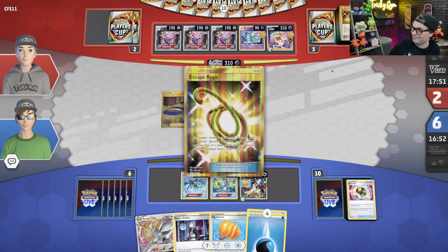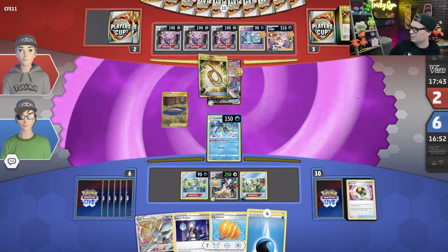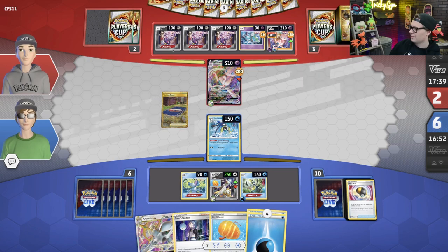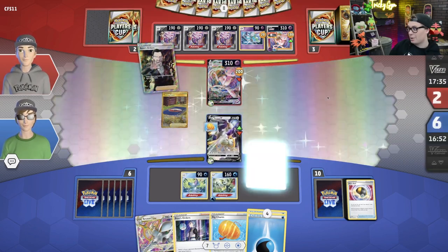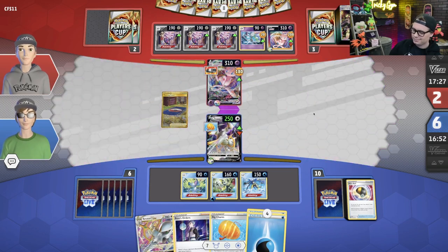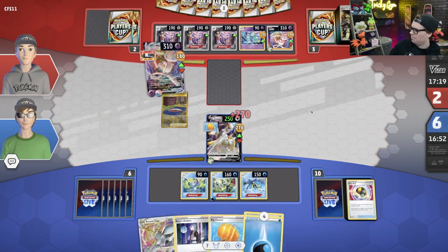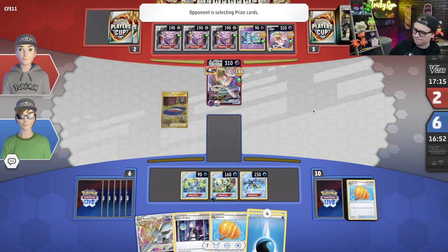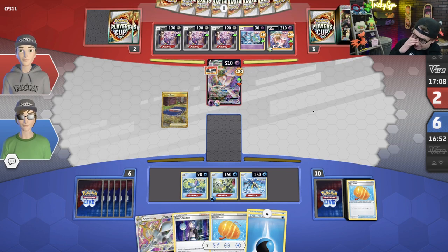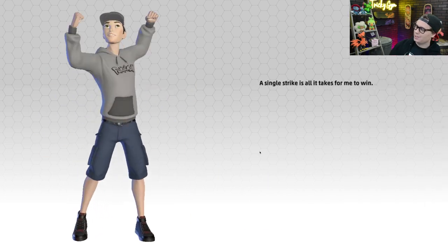I did make the right call by not benching the previous turn. GG's Charles. I think I'm going to choose to go first in game three with this particular list. This opening hand does not have an Arceus in it yet — the eighth card is not an Arceus. But we've got Level Ball, go get another Sobble, attach the energy and pass.